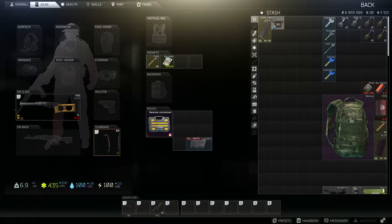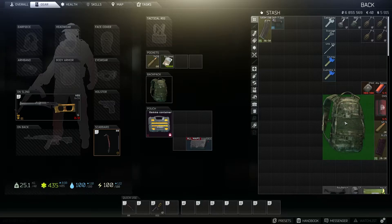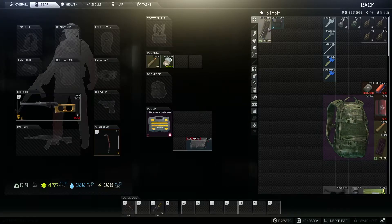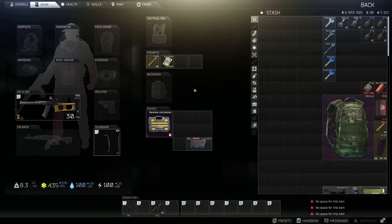If you're in your stash screen it'll move the attachment to your stash, but if you have a backpack open it'll move it there instead. It does work in-raid. You can also move it back by hitting Left Alt.